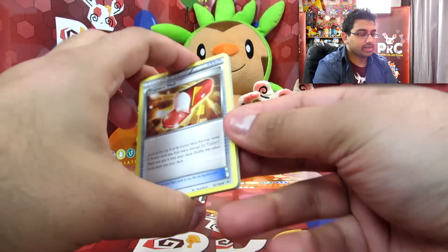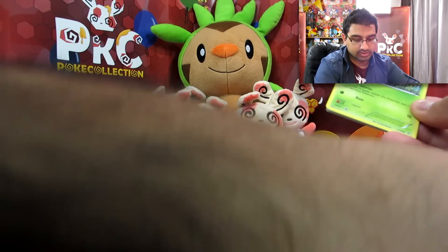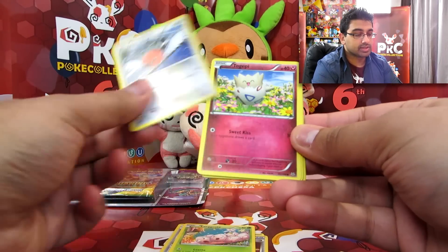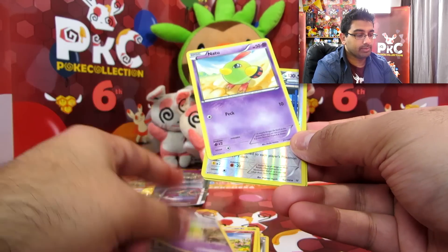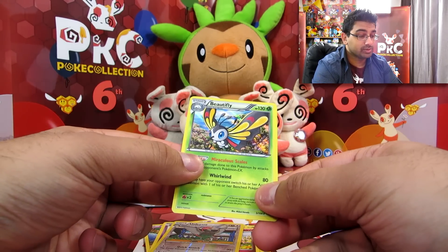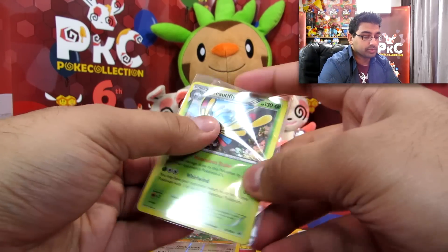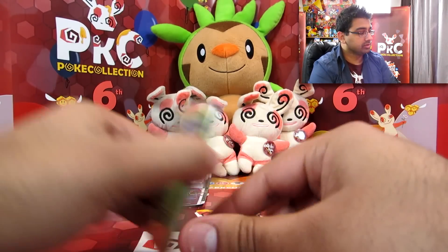Alright, Roaring Skies now. So we have Trainer's Mail, Ultra Ball — that's loaded! Latios Spirit Link, Exeggcute, Fletchling, Togepi, and Natu ancient trait. We have Natu again, and this time a Pheasant reverse and a holo Beautifly — how beautiful! Two holos and a Rayquaza there, so that's actually not bad at all for a blister.